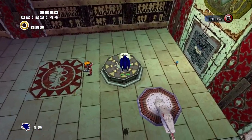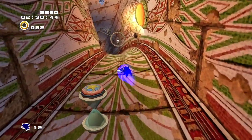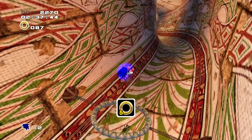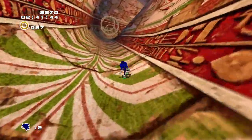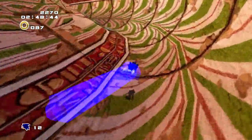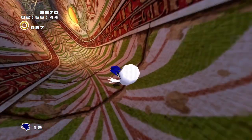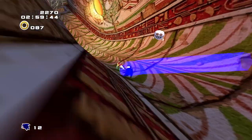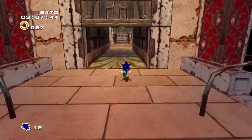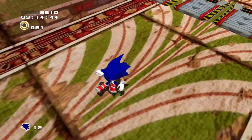I personally like Gamma's gameplay from Adventure 1 a bit more, just because it felt a lot less clunky in my opinion. But I definitely see why people would like Tails' gameplay a lot more in this game. I personally like — and a lot of people will disagree — having a much more relaxing time playing through games. And I know that's a bit weird considering I'm playing Sonic Adventure 2, and Sonic games are supposed to be high-energy.